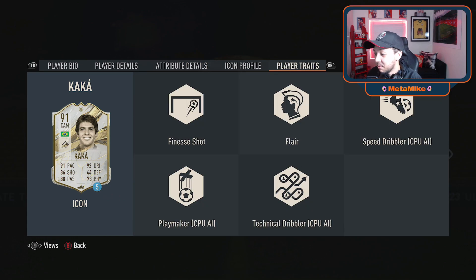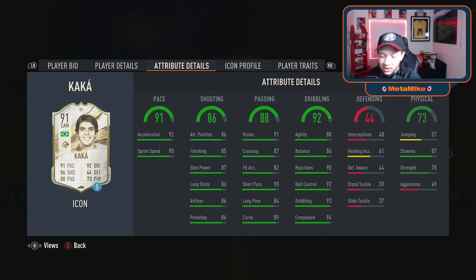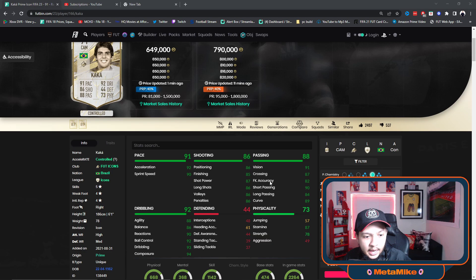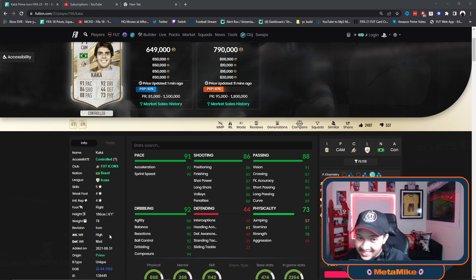I just feel like overall EA have done this card really dirty. Kaka has been an insane player back in his day — look at the goals, the assists, this man was just such a baller. I feel like maybe 93-rated at best in terms of his prime. Nonetheless, 92 acceleration, 90 sprint speed, 85 finishing. We're gonna see what's the best chem style for Kaka, and he has a unique body type.